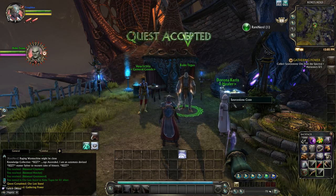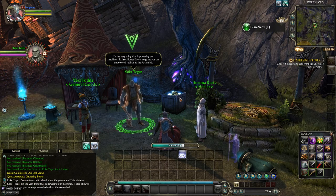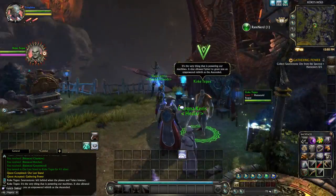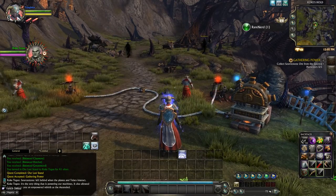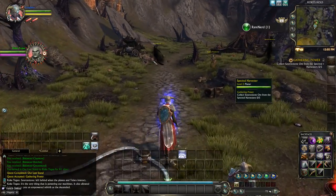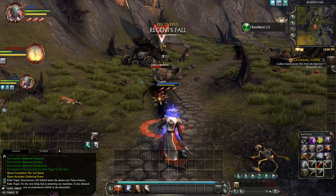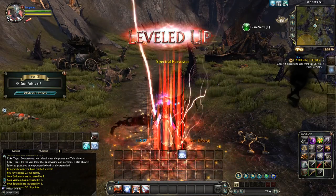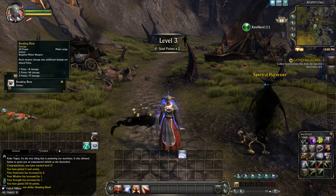Okay, we'll accept that. Let's get this buff, I think it is, if I remember correctly. It has been a while. There we go, that's all I need to do. Collect swordstone from spectral harvesters. There's one — and a ding. Soul points, two. Oh, we get a new skill.